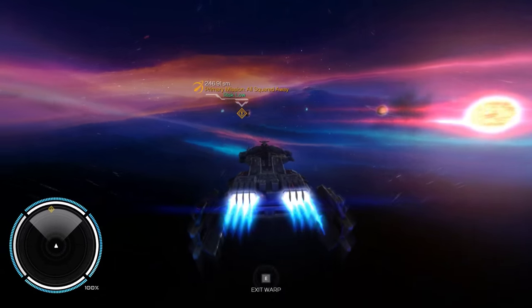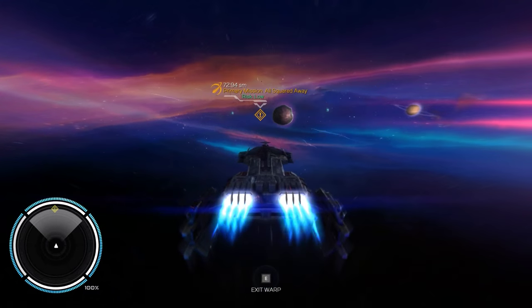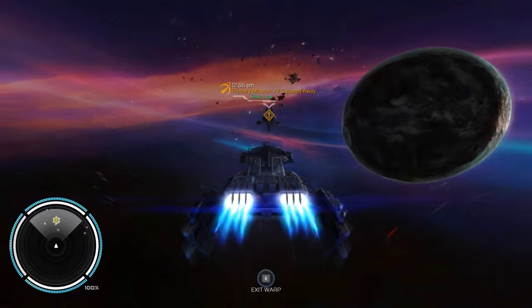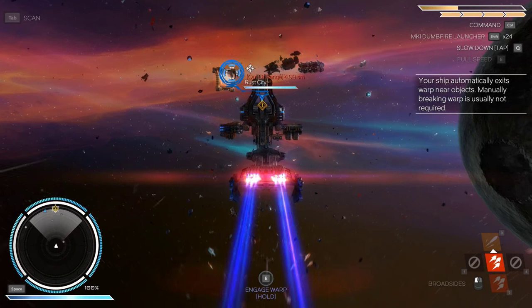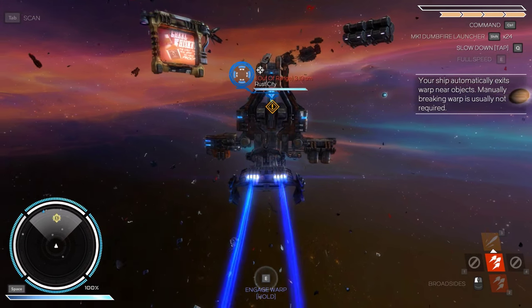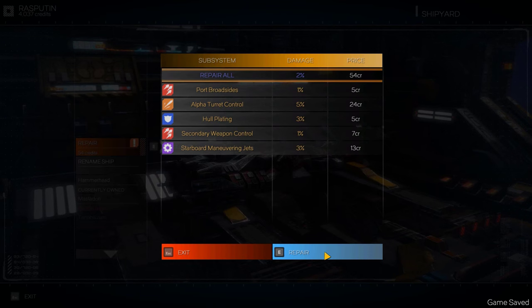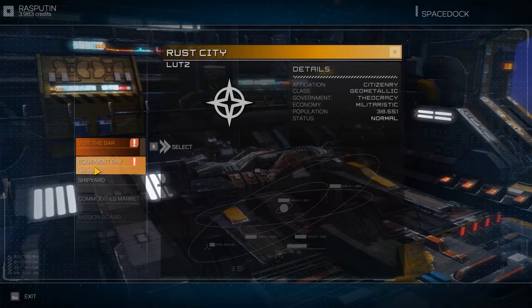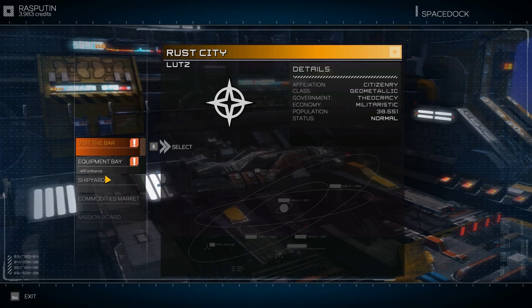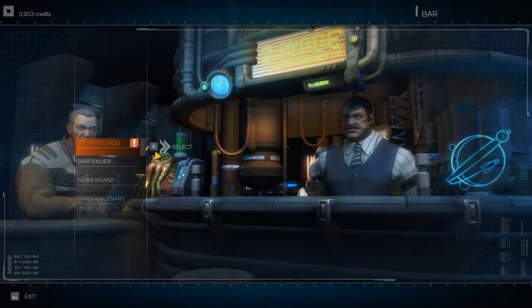It's a new game - it's a little bit difficult to gauge interest when it's so new. We dock before we crash and go talk at the bar. We do our repairs - 54 credits, not so bad, repair all. We refill our ordnance - only 30 credits, that's cheap. We visit the bar and speak to Orzu.